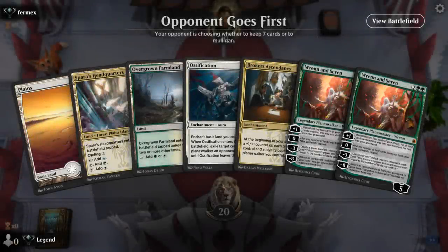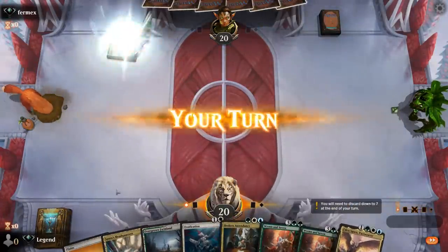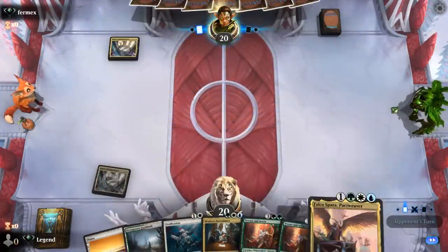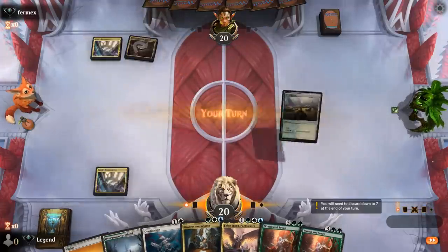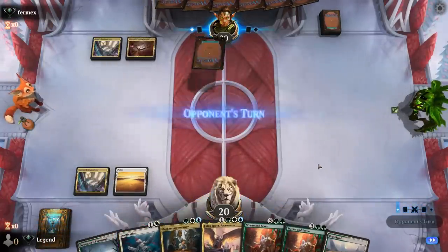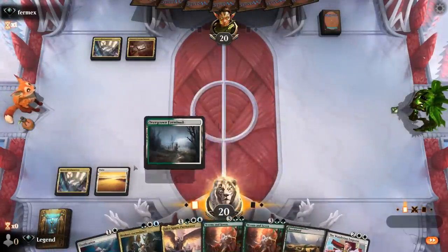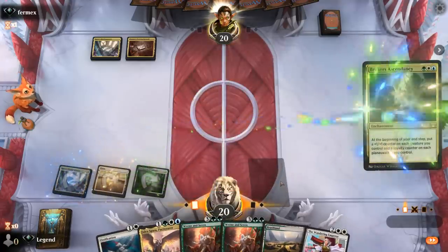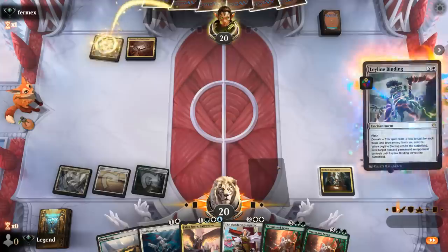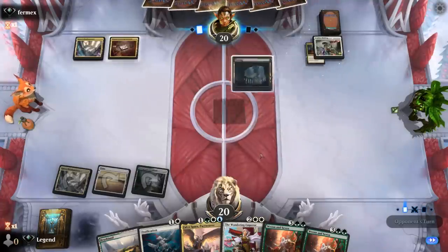Game one — we're on the draw and our hand seems fine. We can cast a turn-two Ossification, turn-three Ascendancy, hopefully with some planeswalkers coming up. Falco is also a great combo with Ascendancy. The opponent may be a multicolored Domain deck, so no early targets for Ossification. Not being able to counter an Atraxa is a pretty big drawback, but the opponent seems to be stuck on two lands. We might be able to get a quick win if we can curve Ascendancy into a few planeswalkers, although a Binding could deal with our Ascendancy.